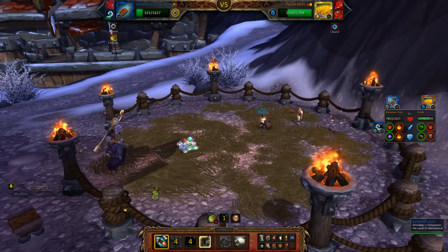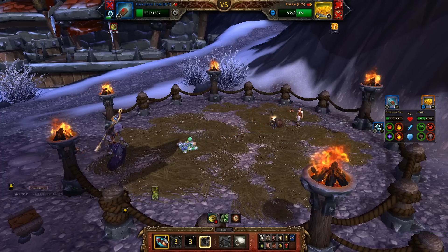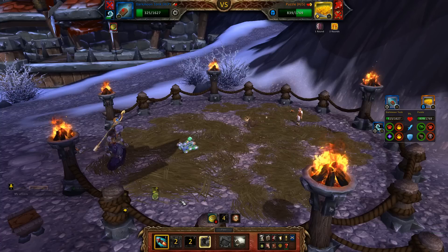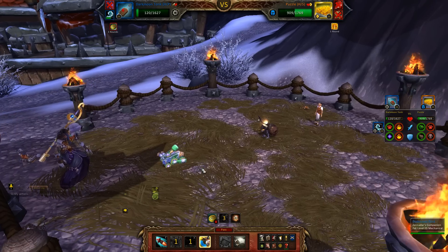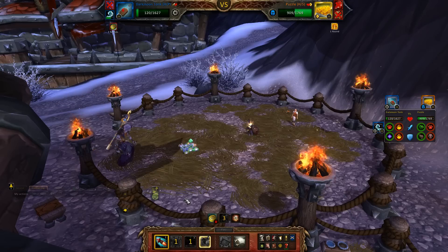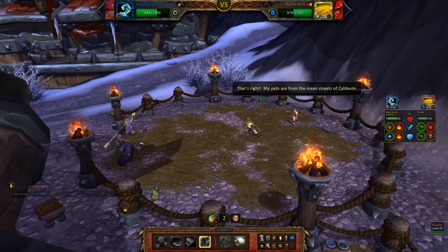Let's just keep throwing that thing in there, keep shooting missiles. He has a dodge. Really a cool effect — it's just like you hit the treasure goblin in Diablo. And finally the tonk is gone, that took quite a while.